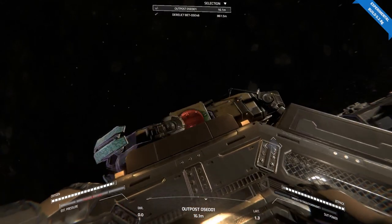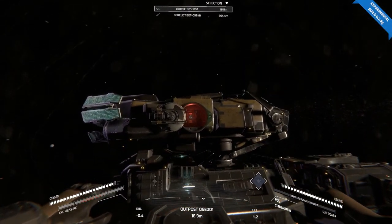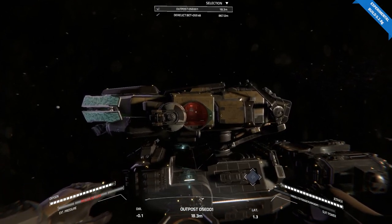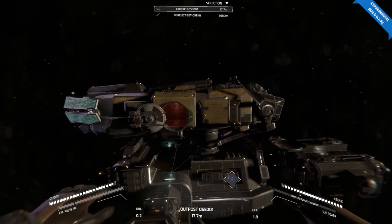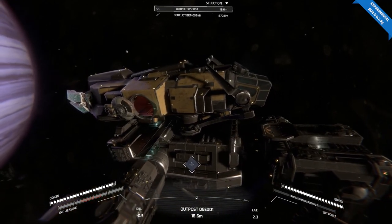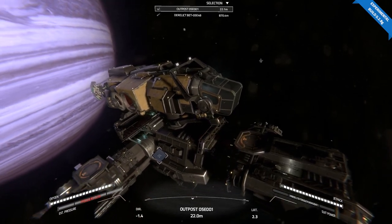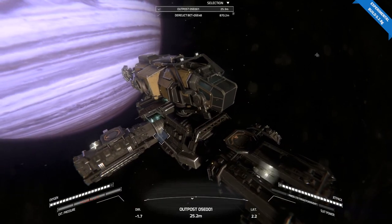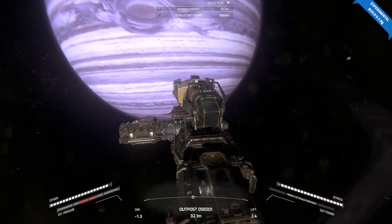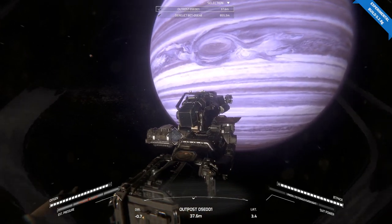I just did a very anticlimactic reveal of the Stereops. That is the new ship that is being added in Experimental Build — well, it's being added in the next build. Pretty cool, huh? It says at the top right-hand corner, Experimental Build at 0.2.8.G.